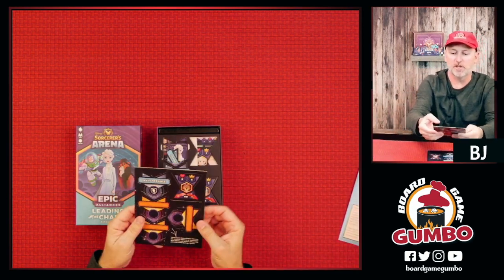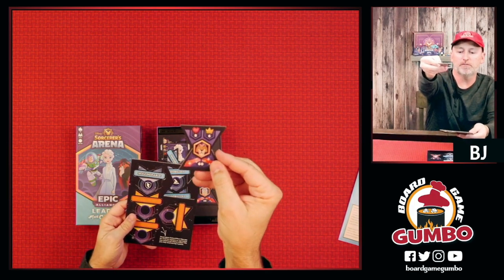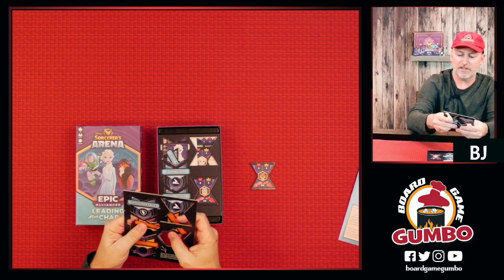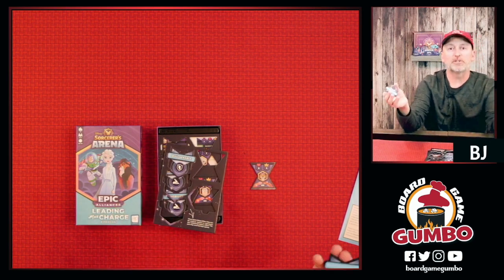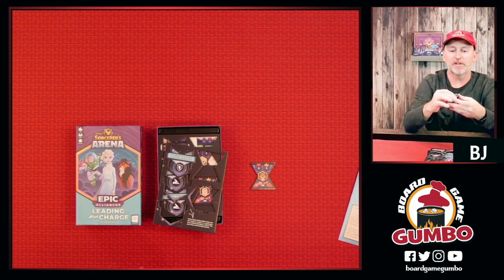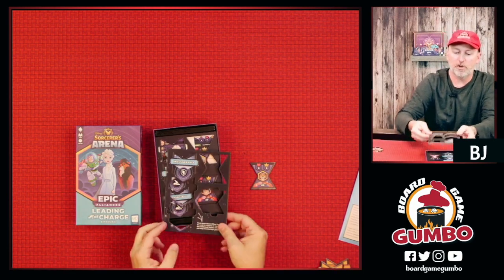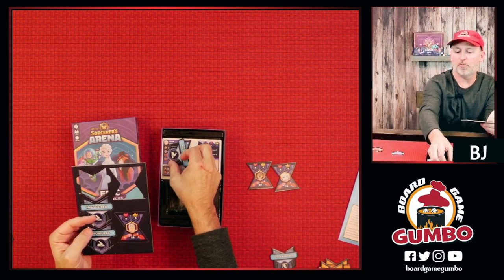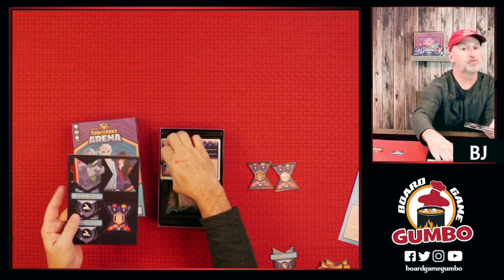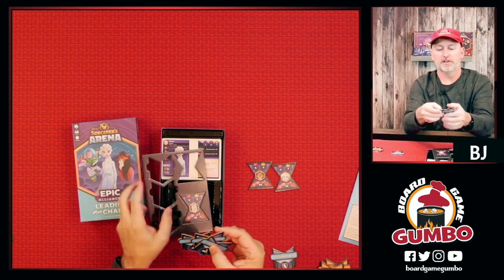The cardboard includes the new character tile for Scar, plus some blank status effect tiles that can replace or represent any additional status effect tiles you may need during the game — useful if you run low. We also have our first look at the Invulnerable status effect tile. Then there's another set of cardboard with Elsa from Frozen. My highlight was taking my grandkids to Disney and riding the Frozen ride over and over — it's the old Norway ride, but amped up. It's fantastic.